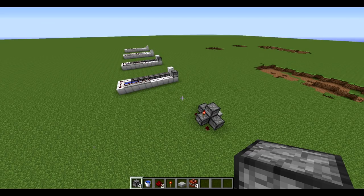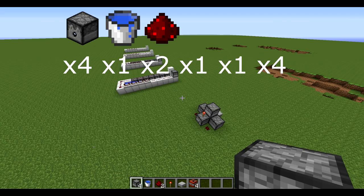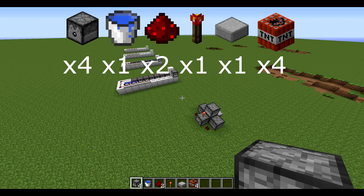For this creation, you will need: four dispensers, one water bucket, two redstone, one redstone torch, one stone half slab, and four TNT.